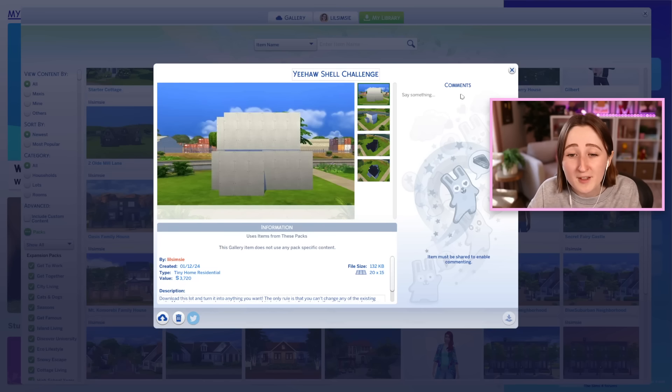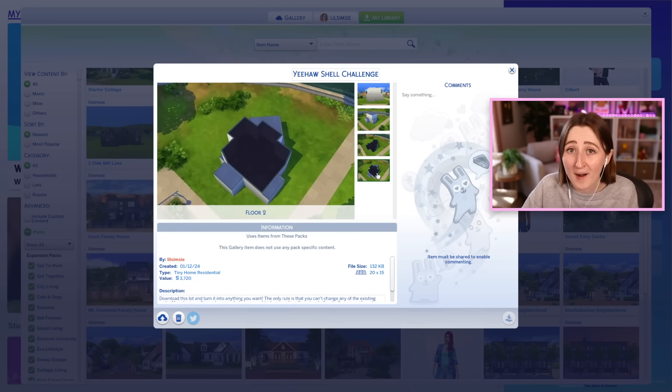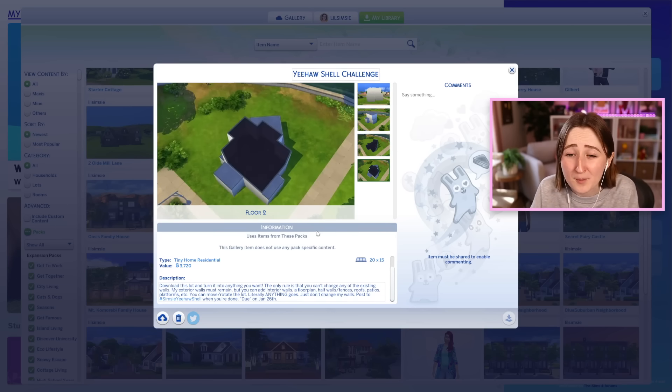Often when I host these, I try and make the shape really weird on purpose and include some little things that you have to work around. Just to give you an example, this was the last shell challenge that I did, so it's literally just a box. The rules for these are pretty simple — you can take this and turn it into literally anything, the only thing you can't do is move or change the existing walls. You can add interior walls, you can rotate the lot, you can put it on a different kind of lot — you can literally do anything except change the walls that are already there.